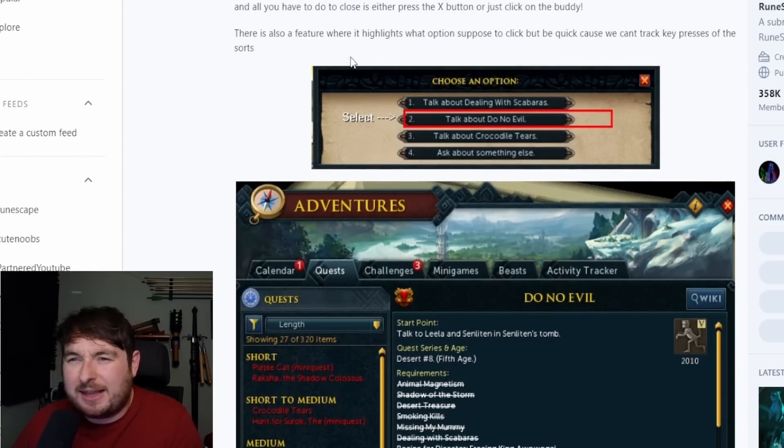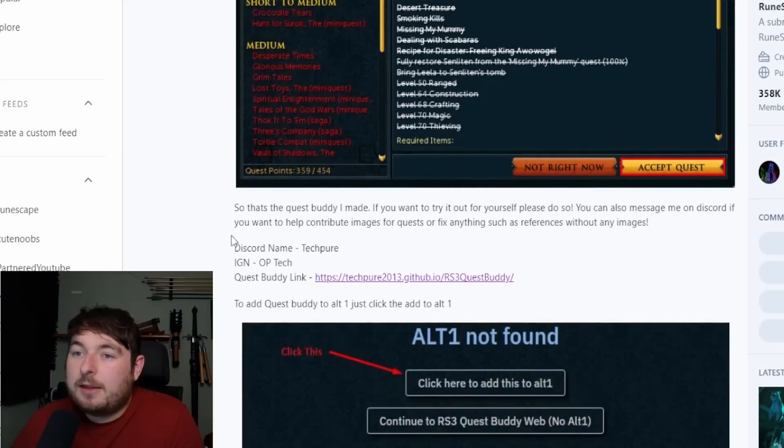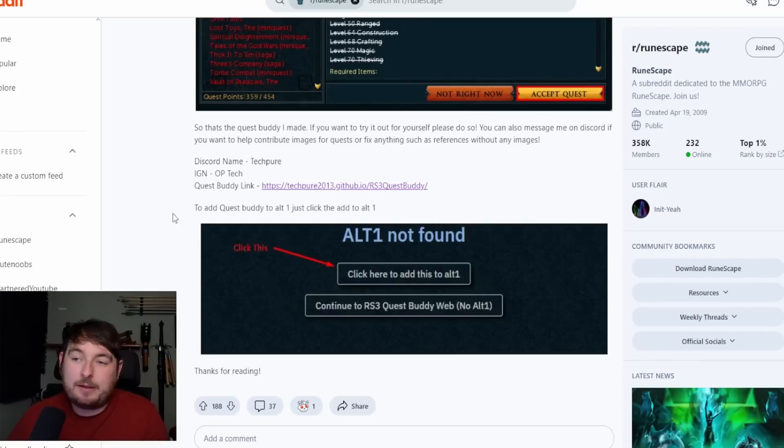Having to pause video guides because they say what numbers to press — like 'press two, then two, then three, then one' — is annoying because you've got to wait through dialogue. This is just going to help you, which is really cool. That's the quest buddy. If you want to try it out yourself, please do. You can also message the creator on Discord if you want help or want to contribute images. I've already downloaded it.